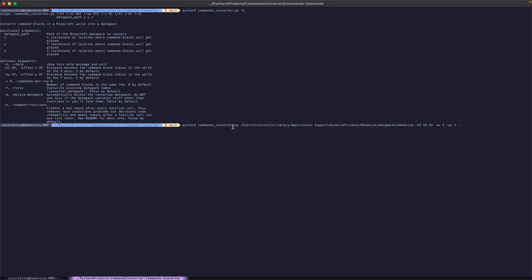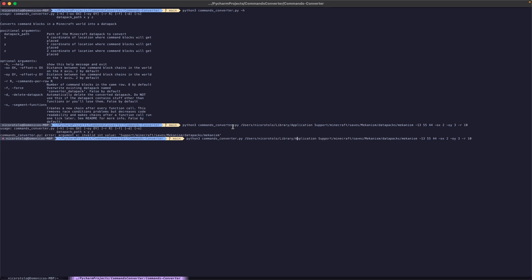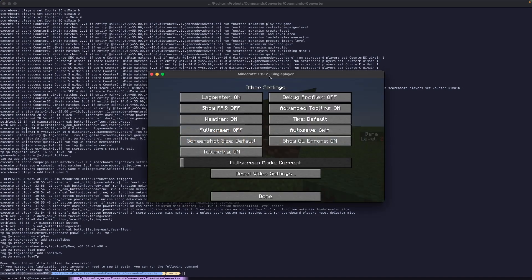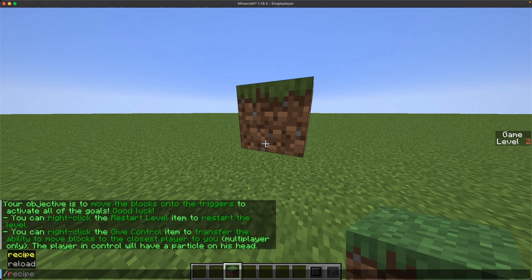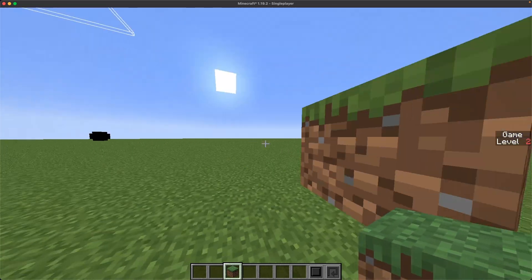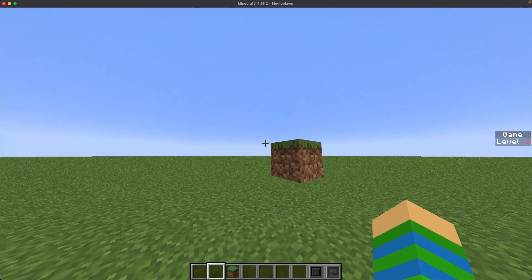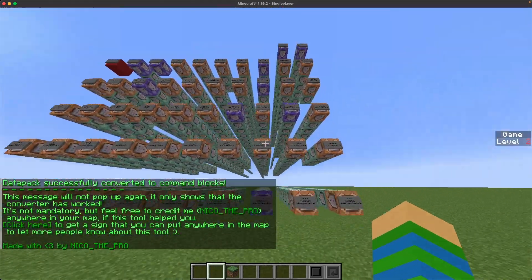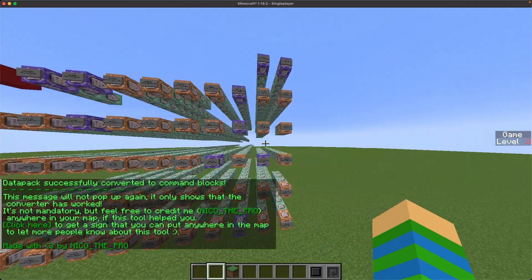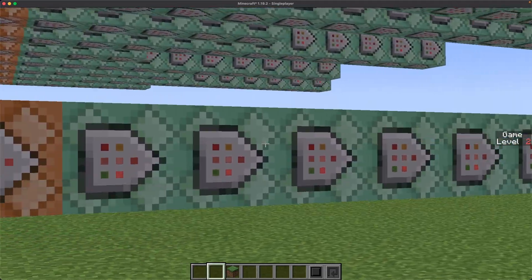For every row, we want about 10 chains of command blocks. You always have to add quotations when the path has a space in it or it won't work. So let's add quotation marks and there you go — it's gonna do the thing. Now we just have to go back into Minecraft, do slash reload, and it placed all of the command blocks into the world.